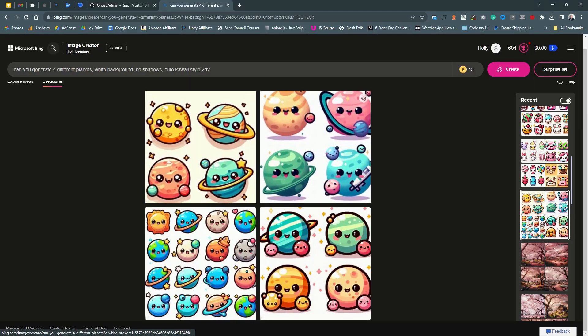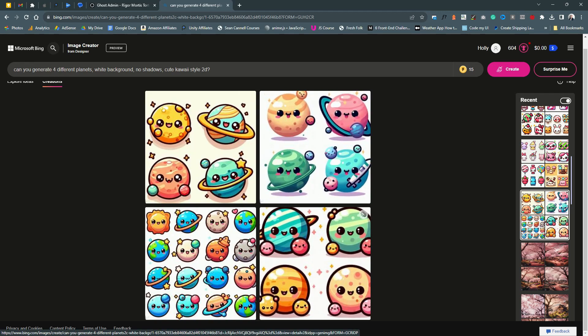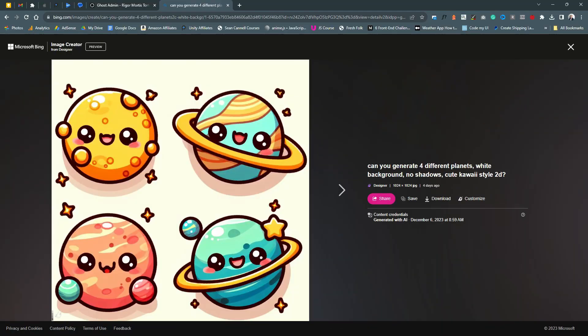I asked the Bing Image Generator to help me create some planets using the 2D kawaii art style. And while none of these images are really ready to use in-game, I can take these concepts, use my handy-dandy Figma skills, and create some awesome artwork. But now I have to actually make this work in practice, which is a different beast entirely.